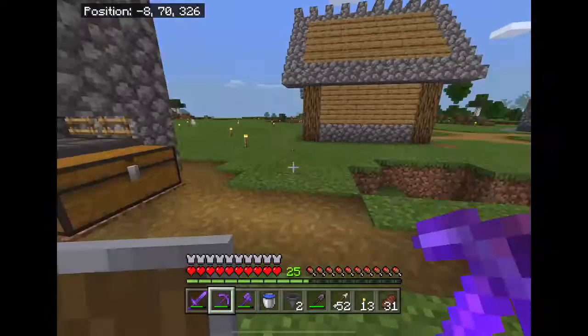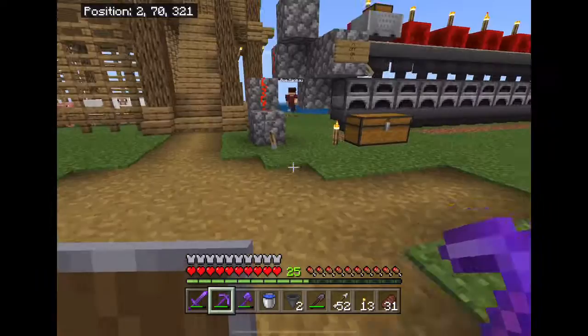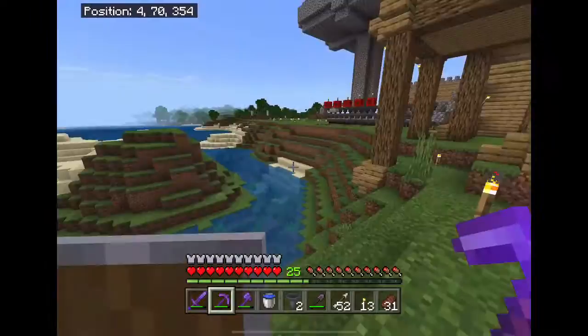Maybe a big foundry place with like 10 rows of 16 furnaces. I'm just gonna go look at the ice spikes over there. One heart — just drowned my attack. But I think we accomplished today's goal. We need to turn that off so we don't waste stuff — and it's laggy.